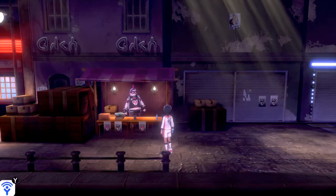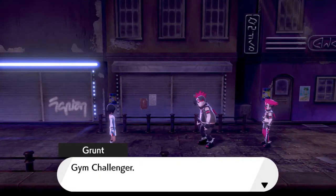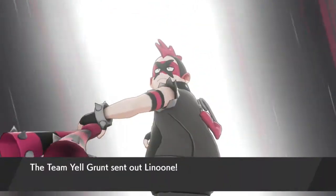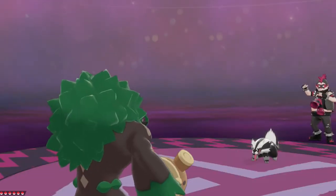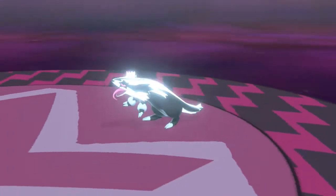Just like that, we're going into a gym battle. The gym mission here is pretty condensed — all you have to do is take on the Team Yell Grunts. A grunt challenges us and comes out with a Linoone. Linoone's looking pretty vicious, but Body Press for the win!